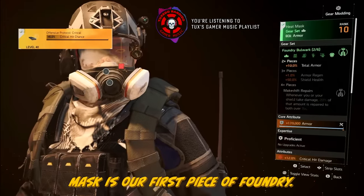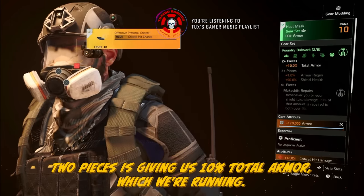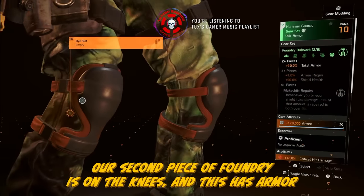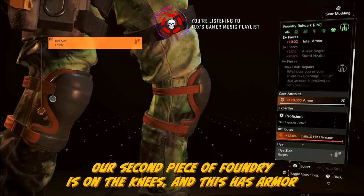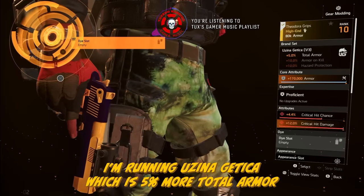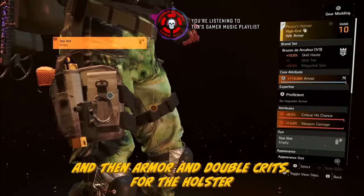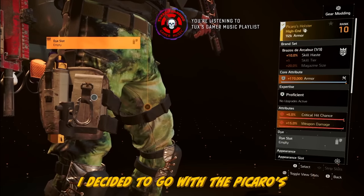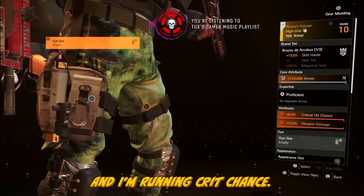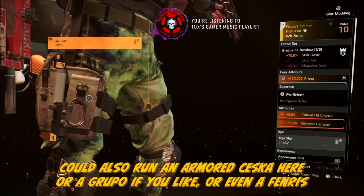Starting with the mask, it's our first piece of Foundry. Two pieces gives us 10% total armor. I have armor and double crits on the mask. The second piece of Foundry is on the knees, with armor and more crit damage. For gloves, I'm running Uzina Getica — 5% more total armor, plus armor and double crits. For the holster, I went with Picaro's, giving weapon damage plus the armor core, with crit chance. You could also run an Armani Czeska, a Grupo, or even a Fenris.